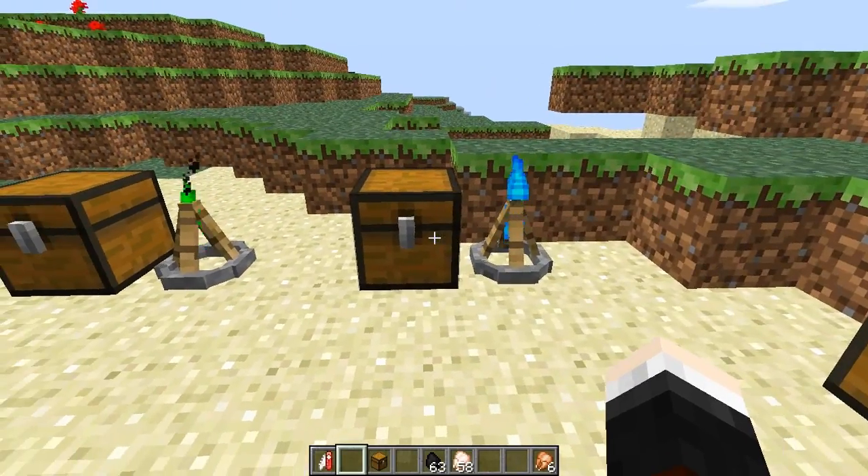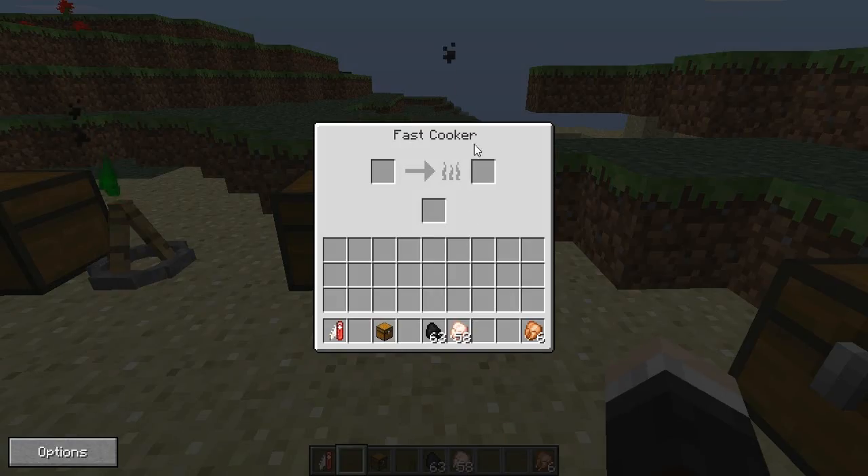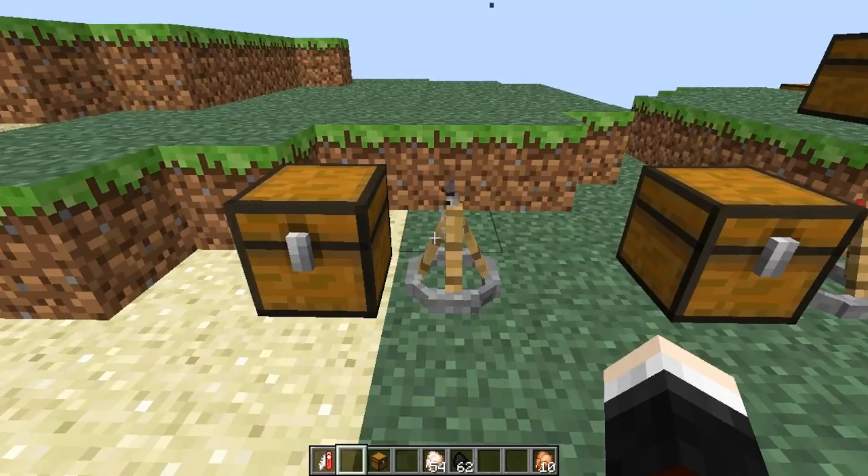Up next we have the blue looking one which is called the fast cooking campfire. For this you need the original campfire and also three flint and steel to create it. When you right click it you get a smaller GUI and this will actually cook your food 5.7 times faster. Let's put a load of chickens in here with some coal - oh my god, instant chicken! That is the fast cooking campfire.